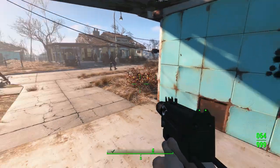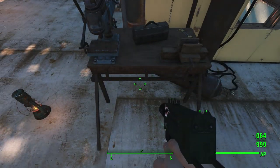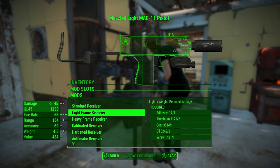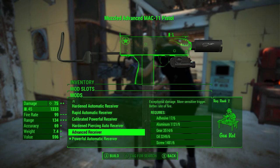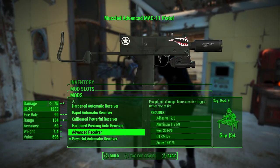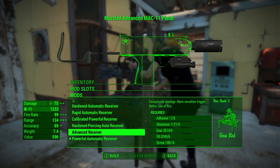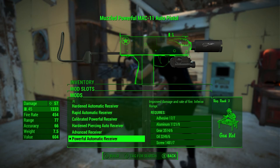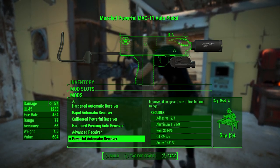There's a big muzzle flash with the muzzle brake on. We can quickly look at the customization options — there's quite a bit you can do with this weapon. You can do all the receiver stuff, same as most pistols. You can put an advanced receiver on there to lower the fire rate down to 99, but increase the damage because it's semi-auto. That's just the way Fallout works. I prefer the fully automatic version.